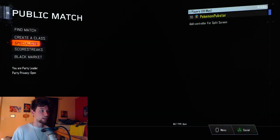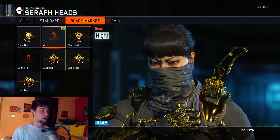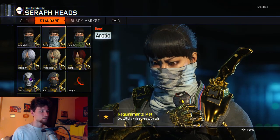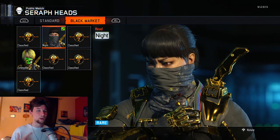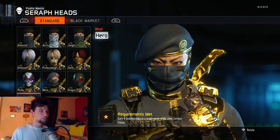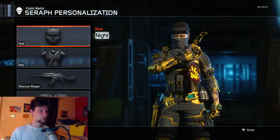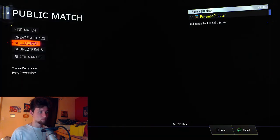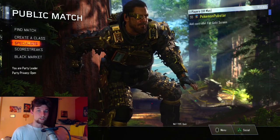That's what it looks like on Battery. Seraph — forgive me though, because I have the rare Black Market headpiece equipped instead of Hero Gear on Seraph, because it looks like a sailor uniform. But that's what it looks like on Seraph. After that, what you'll get is the actual Hero Gear Challenge.